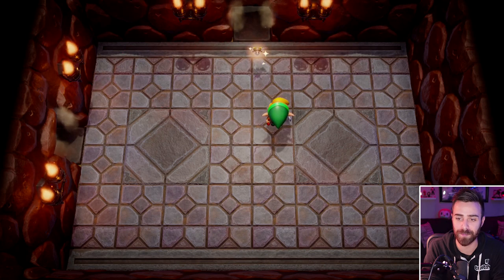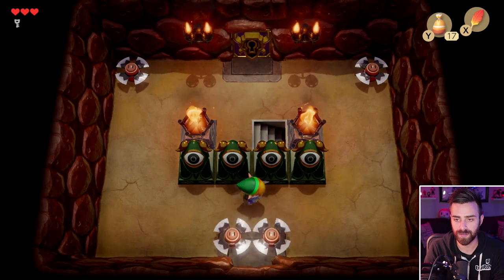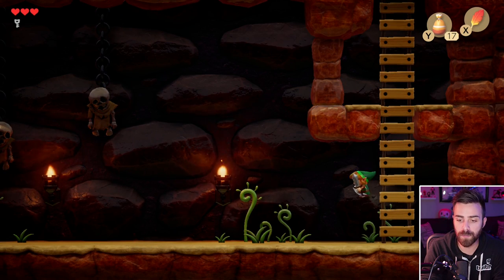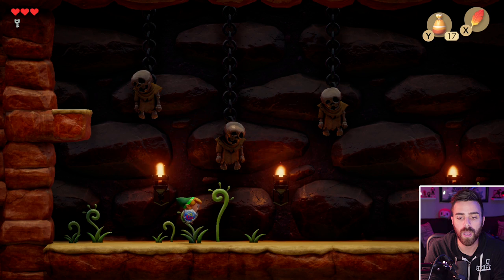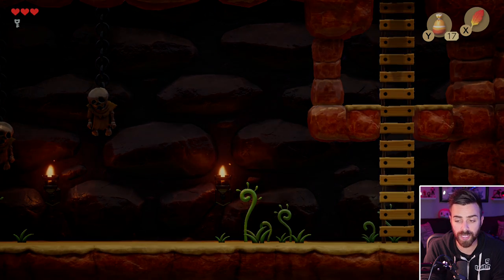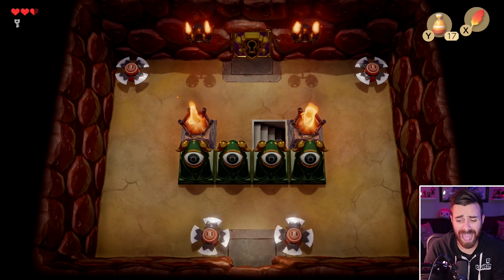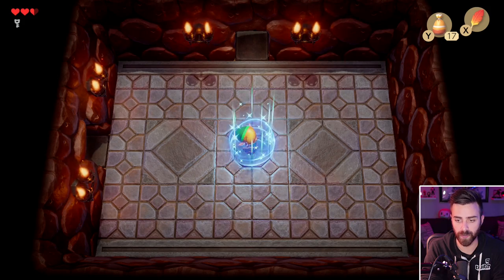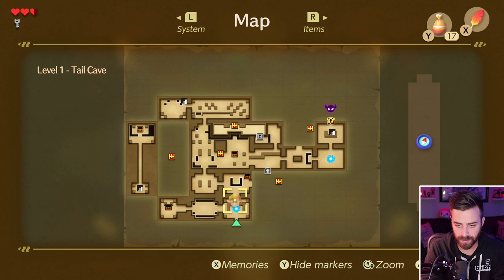Do we still get a little fairy? We do! In the original Link to the Past, they look like... beanie babies. It looks like a little beanie baby. That blue portal that opened up is a way to get right back to the beginning of the dungeon. We still haven't found the map — that's pretty surprising. Oh, we stepped in — very nice! That blue is awesome. Maybe we default have the map? I guess we do.